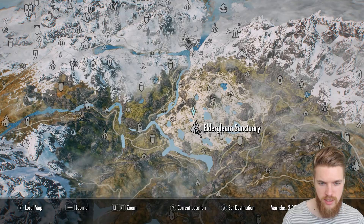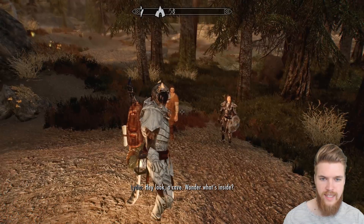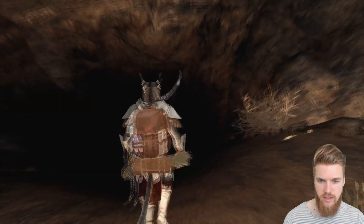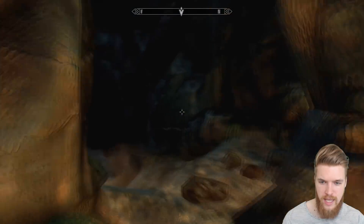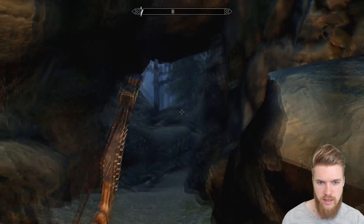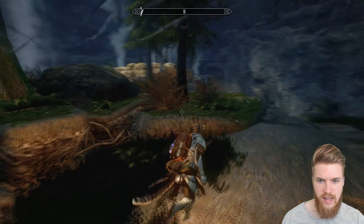Let's go to the Elder Gleam — it's to the east in the marshes, Elder Gleam Sanctuary above the springs. Let's fast travel over here. Yes, Lydia — look, a cave! The Elder Gleam Sanctuary. Follow me into the depths of this dark cave. Somebody's lit some candles for us. There are definitely people here before.